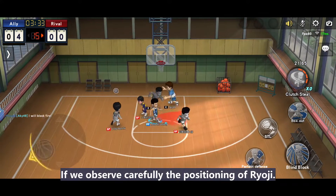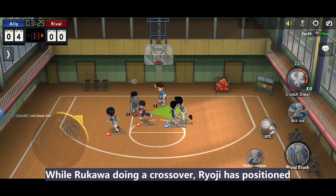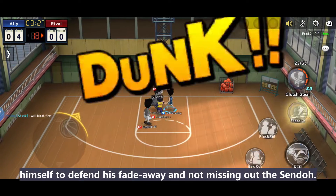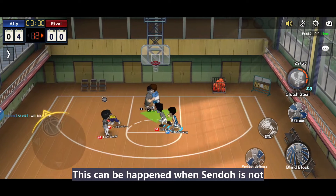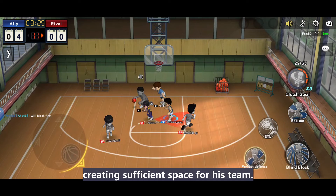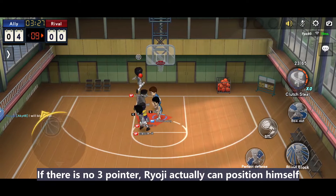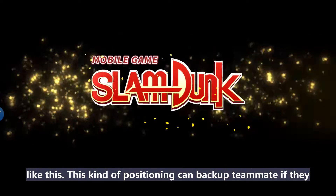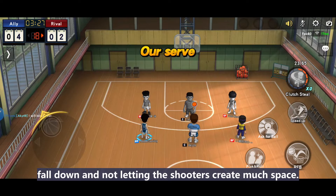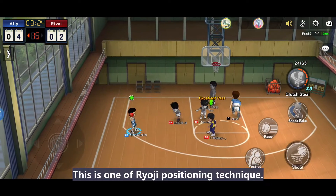If we observe carefully the positioning of Ryoji — while Rukawa is doing a crossover, Ryoji has positioned himself to defend his fade away, and not missing out on Sento. This can happen when Sento is not creating sufficient space for his team. If there is no three-pointer, Ryoji can position himself like this. This kind of positioning can back up a teammate if they fall down, and not let the shooters create much space. This is one of Ryoji's positioning techniques.